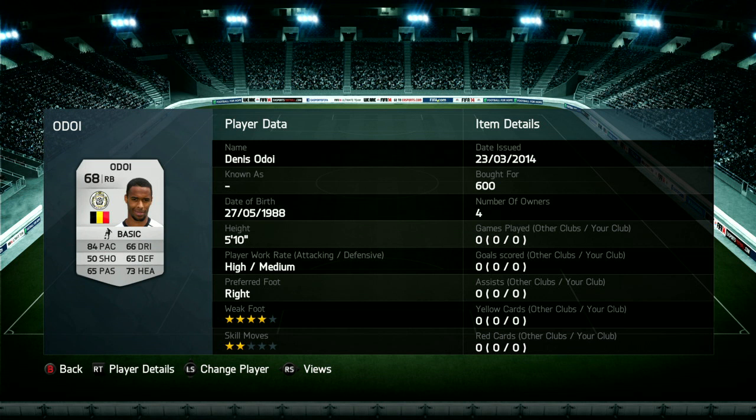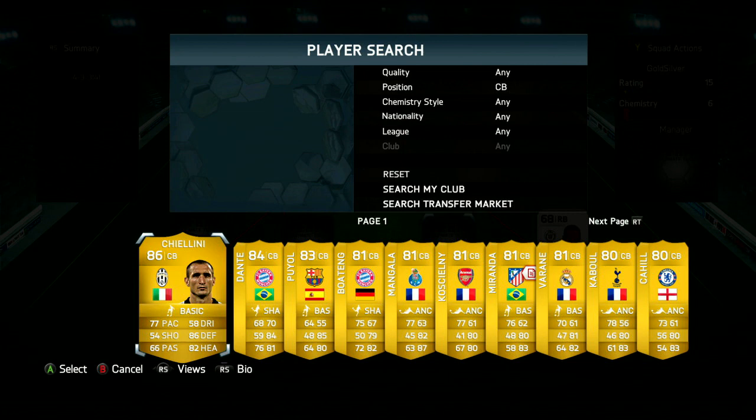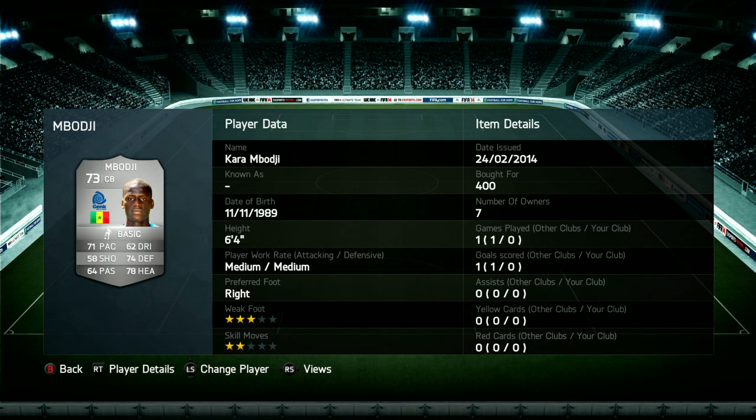Before we get started, if you're looking for a place to get some coins, check the link in the description for fifashop.co.uk, a really awesome website. And if you use the code SOBY10, you get a discount off every single one of your orders when you're at the checkout screen. Like I said in the previous video, they're doing a big competition, so check out the website and you can find out more details.